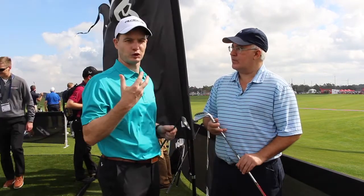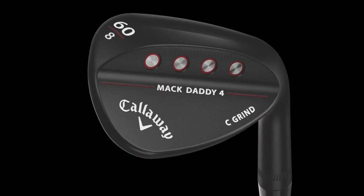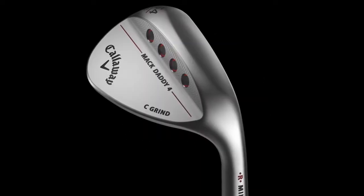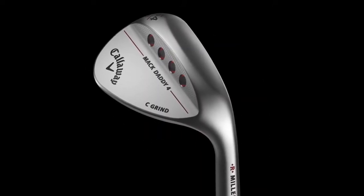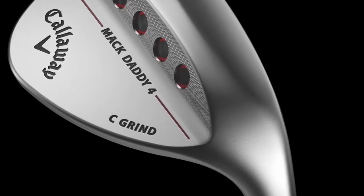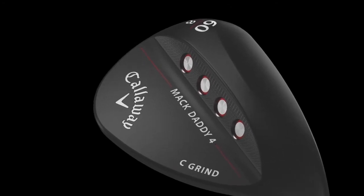It's one of those things that mystifies a lot of players — which grind should I be in — and people think it's very, very complicated. We tried to simplify it with this line. We have four grinds, they're pretty easy to understand. Starting with the C grind — that's our crescent soul, the C stands for crescent soul. It's our lowest bounce option. It's really for that shot maker, the guy who likes to open it up around the green — that's really good technique. It's the lowest bounce option of the four, probably the least forgiving of the four as well.